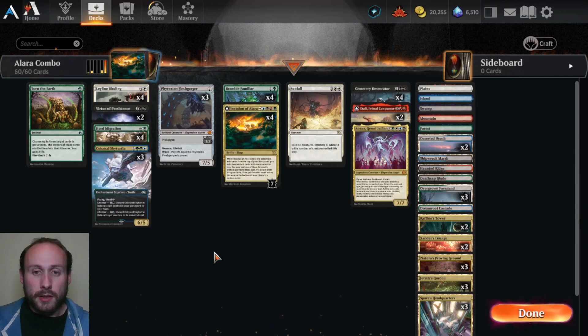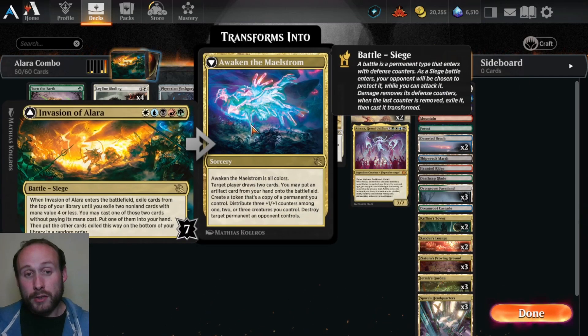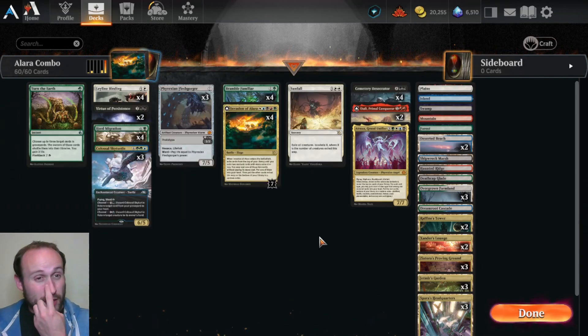One important thing: when Invasion of Alara finds Bramble Familiar, one gets cast and the other goes into your hand. So quite often you end up with Bramble Familiars all in your hand, or exiled because of the adventure, or in the graveyard. If you have no Bramble Familiars left in your deck, Invasion of Alara can't find one. But if you use Turn the Earth to put a Bramble Familiar back into your deck — which you often find with Invasion of Alara — your next Invasion can trigger again if you didn't hit what you wanted.